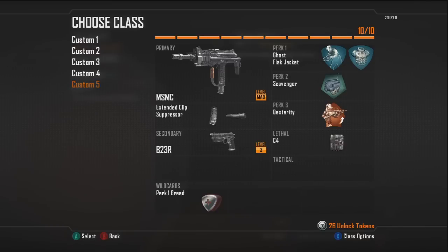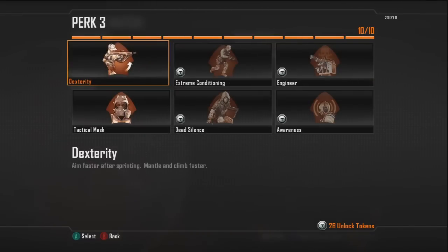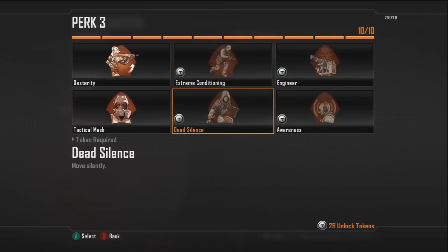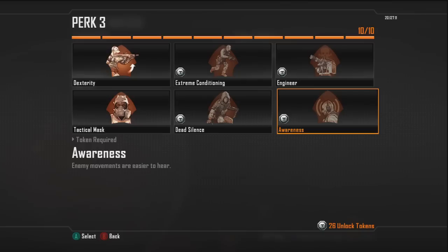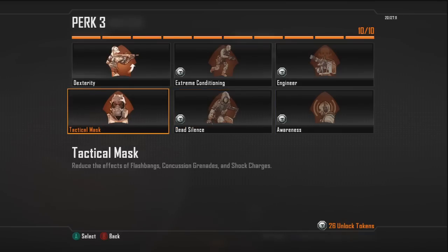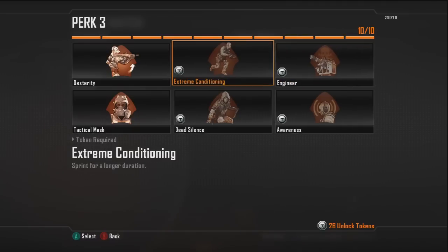Dexterity once again - since I'm using a submachine gun I want to recover faster from sprinting. Most of my perks are the same across classes. I don't find the need for others. For perk 3, Extreme Conditioning is not unlimited sprint in this game - you only get a few extra meters of sprinting, so in my opinion it's a waste of a perk slot. Dead Silence and Awareness are really good for Search and Destroy, but since I only play Ground War I don't find a use in them. Ground War is really hectic and loud, so I don't think I'll be sound whoring at all. As for Engineer, you can spot enemy equipment, but I don't really need that since I'm using Flak Jacket on all my classes.